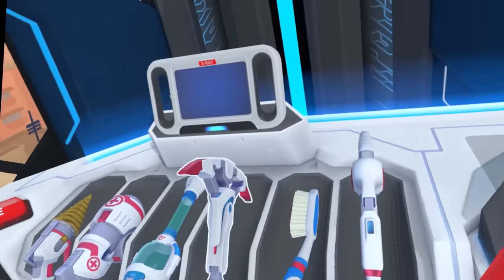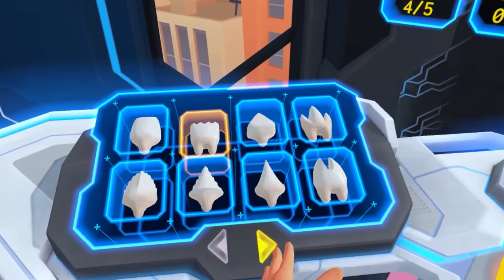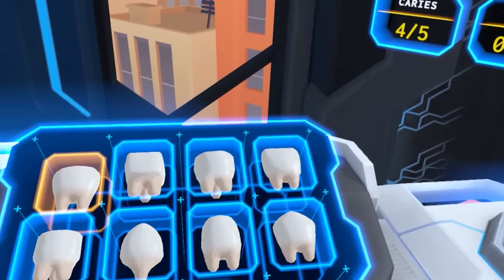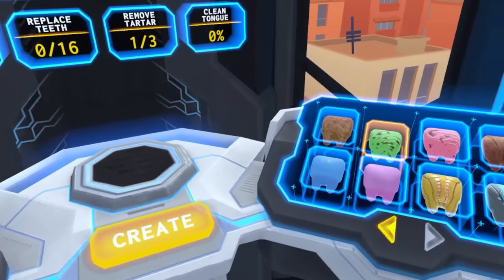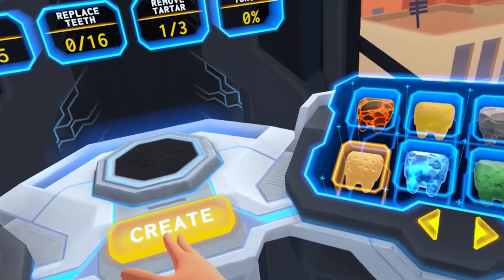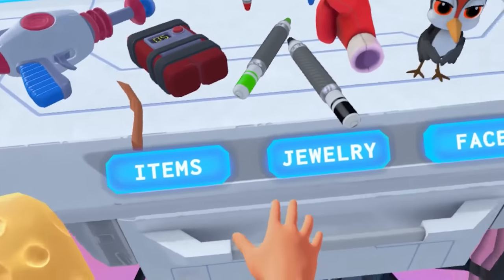I wanted to build another character. So we're going to do that. I'm going for a little bit of a SpongeBob character this time because I said I was going to do it in the last video. Let's go with this tooth. It's really hard to reach that back one because my wall is in the way. I'm recording in a much smaller space at the moment. This is going to be SpongeBob.